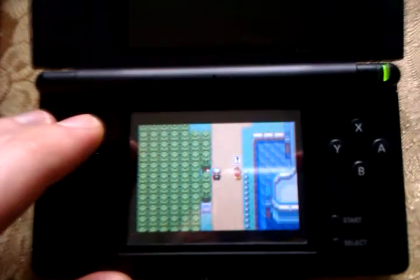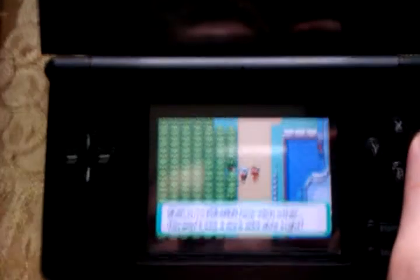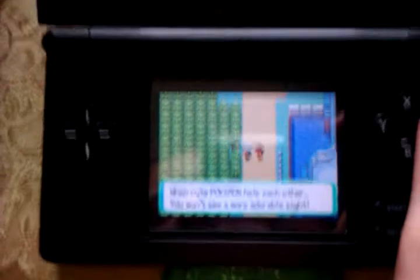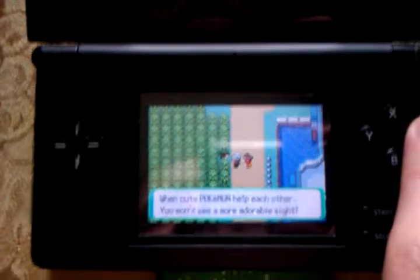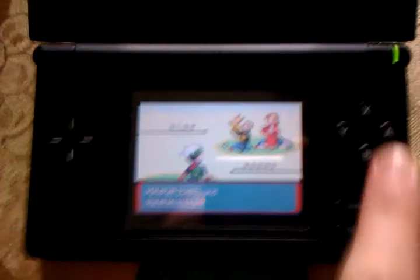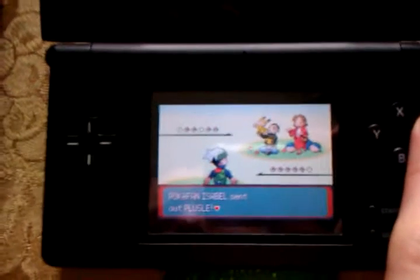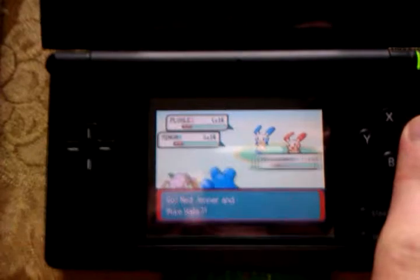Then we're gonna battle these two trainers — a double battle. This one guy next to her was like, 'When cute Pokemon help each other, we won't see a more adorable sight.' You wish. Let's see what this guy and this girl have up their sleeves — let's see what these Pokemon trainers are made of. One of them is PokéFan Isabelle and PokéFan Caleb's the other one. I can do this — I've got the right type, the ground type.